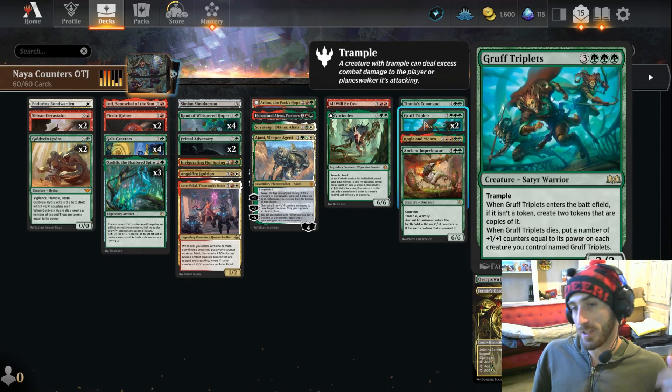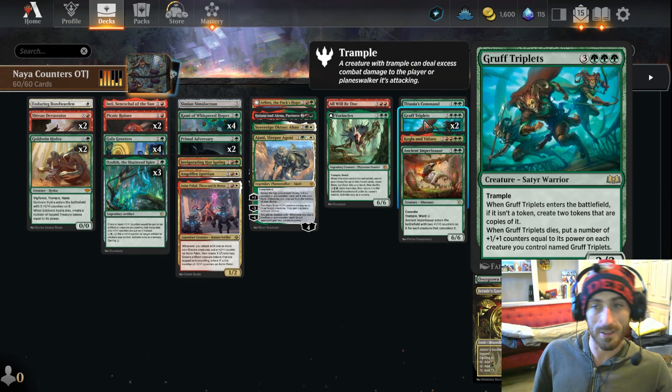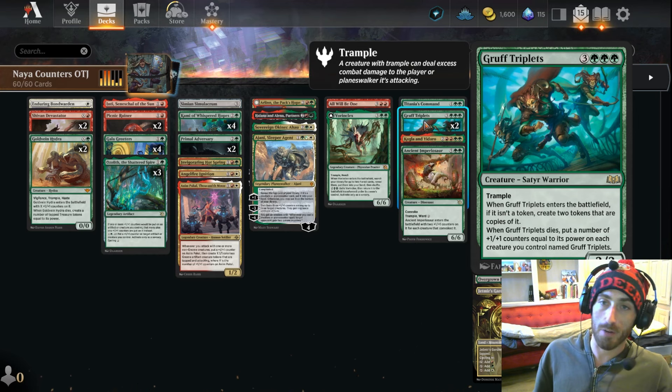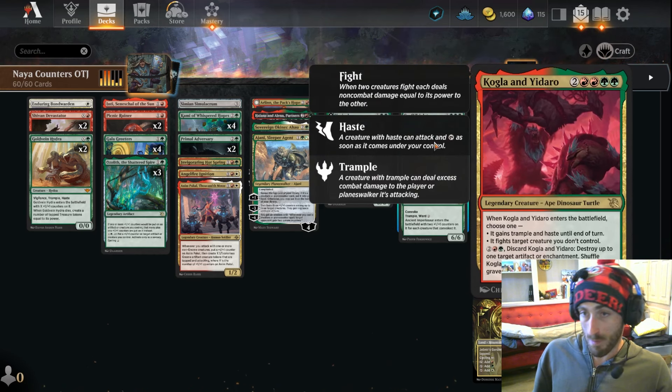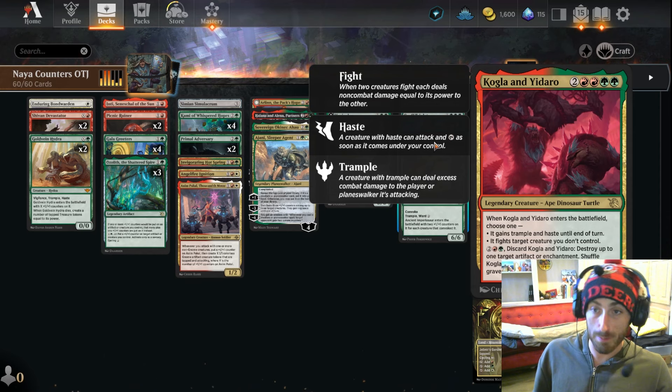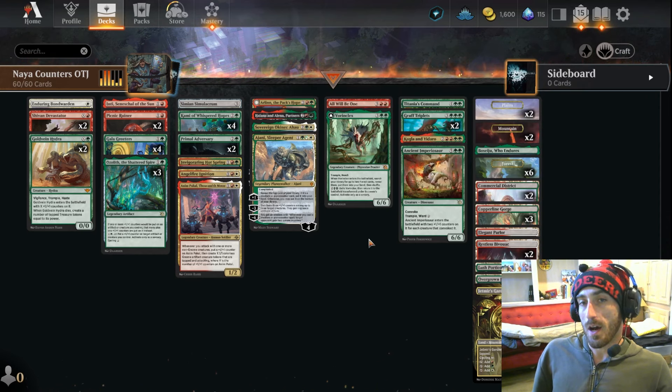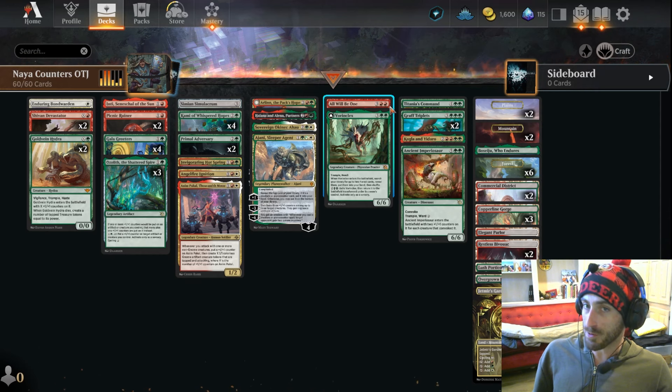Ruff Triplets — if it dies and you put those counters on another guy, it keeps going. It's a very good card. I had three copies but cut it down because I really liked Kogla and Yadaro as our removal spell — a flexible card with the activated ability. Very cool.